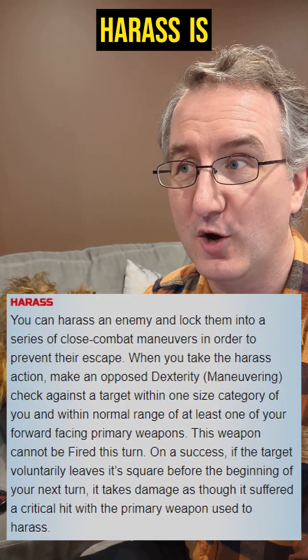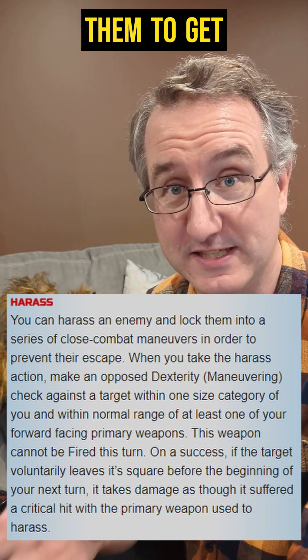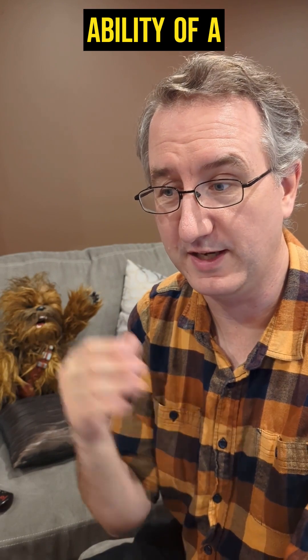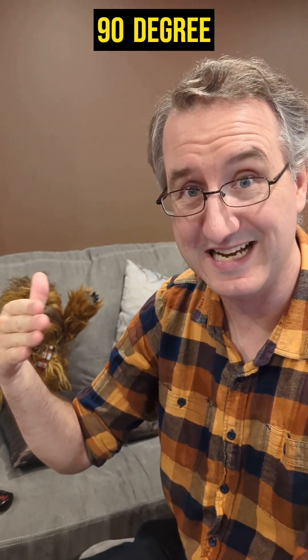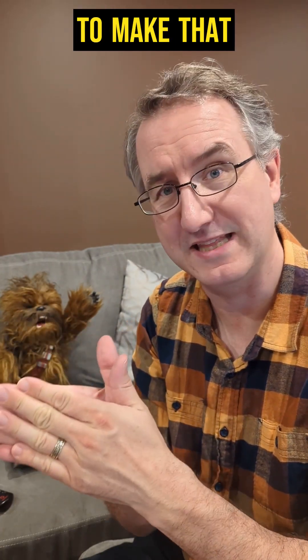An interesting one is harass. Harass is essentially: I'm going to fly in and out all around them and make it hard for them to get away. In another video, I also talked about the ability of a ship to turn at a 90-degree angle, but you kind of have to slow your ship down, so you use part of your movement speed to make that turn.